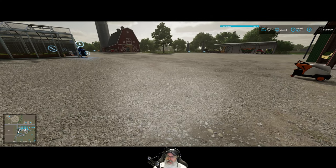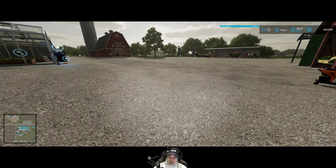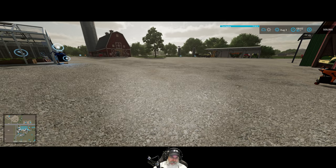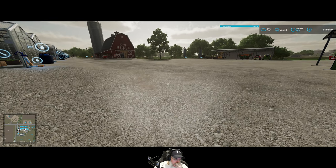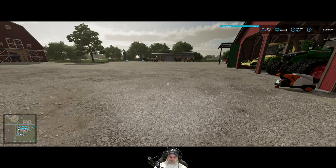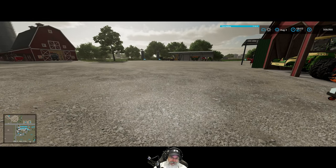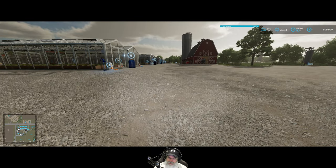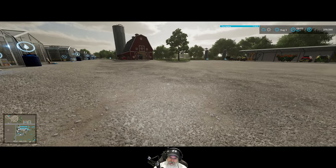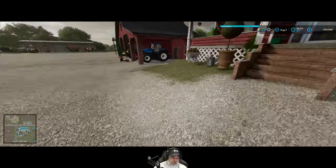Welcome back to Farming Simulator 22. I'm Old Guy Gaming, and as you can see in the upper right corner it's August 3rd. I just blew through the rest of July and most of August - there wasn't really a whole lot going on on our own farm. The main goal for this episode is to spread a second application of fertilizer in the form of digestate on our two hay fields, 57 and 68.